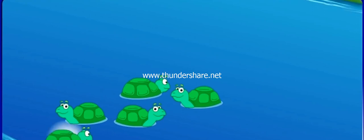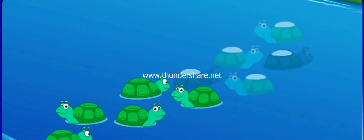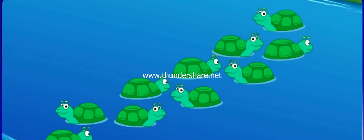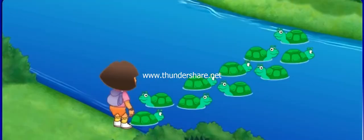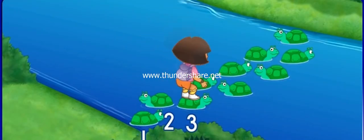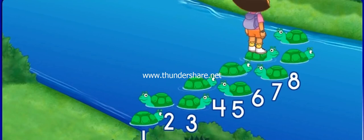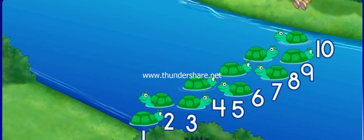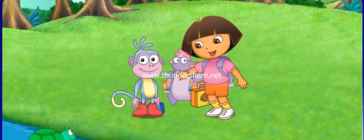Now it's my turn. I see five turtles. One, two, three, four, five. But I need ten. Click on the button that has the missing number of turtles. Five. See five and five make ten all together. One, two, three, four, five, six, seven, eight, nine, ten. We made it across the river. Thanks for helping. Y gracias, Tortugas.